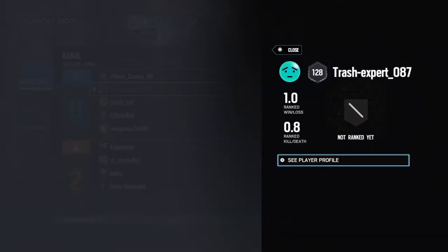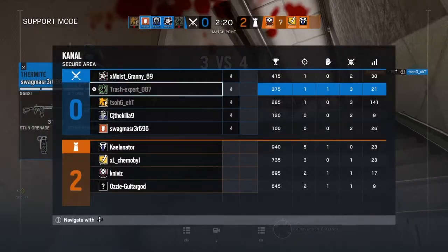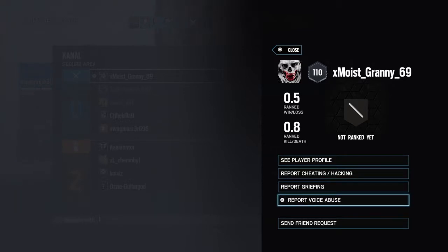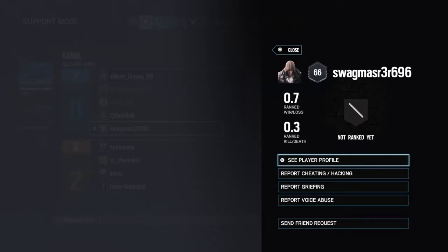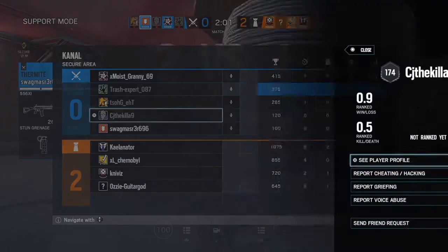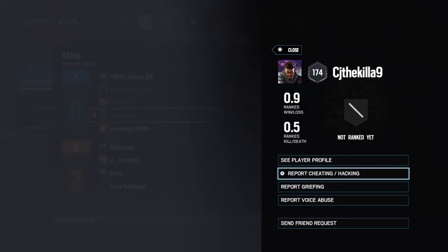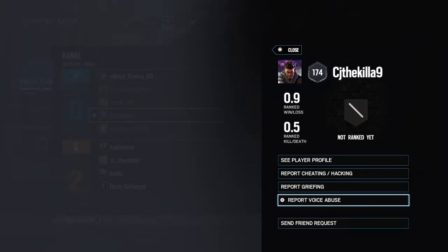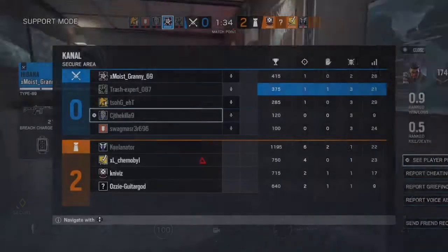You can see their rank - it's got a nice little background, shows their level, their name, their KD, their rank, win/loss, and it says player profile. If you press on somebody it says: see player profile, report cheating/hacking, report griefing, report voice abuse. They're actually focusing a bit more on the reporting now - you can report for specific things. Cheating means invisible glitches, griefing I think means team killing or exploding your own stuff on purpose, voice abuse means cussing, being rude, racist, yelling.